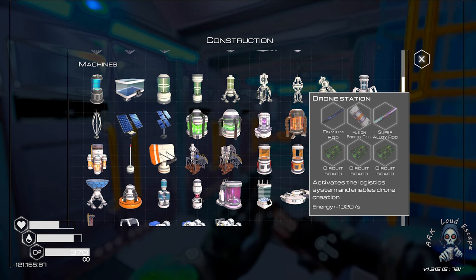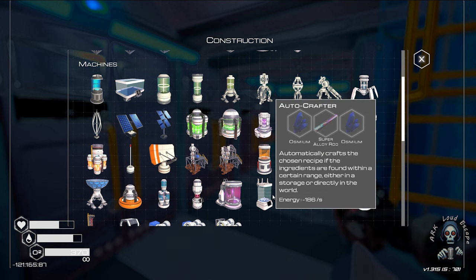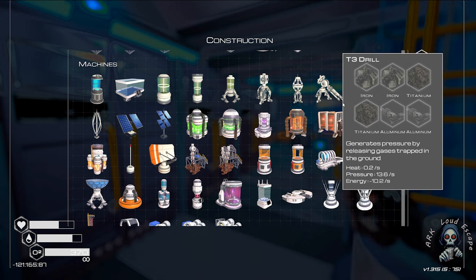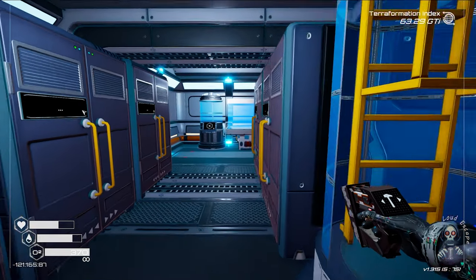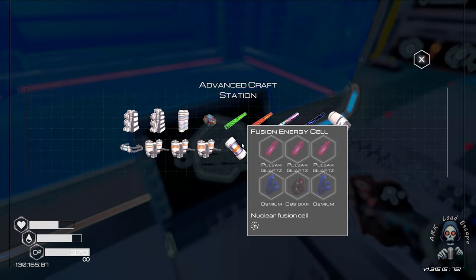Is it worth it? Activate the logistic system and enable drone creation. This one is auto crafter, and that one is teleport between two places. It requires one optimizer.